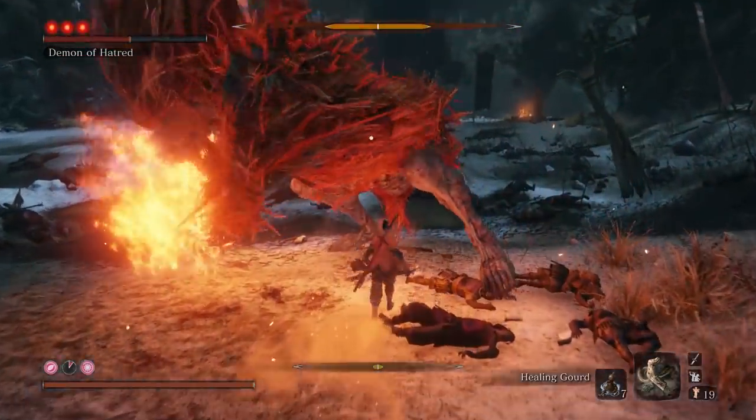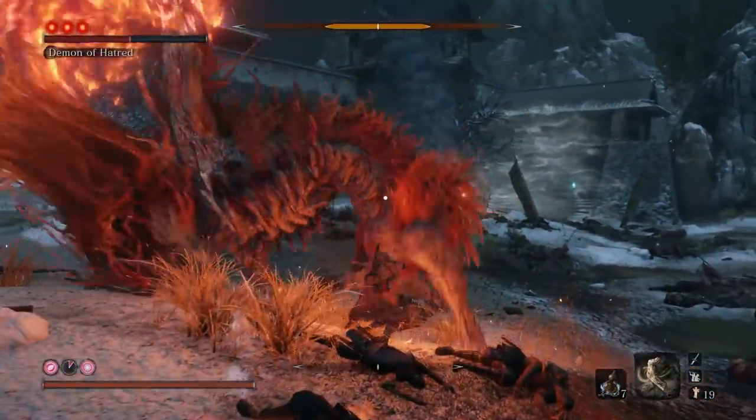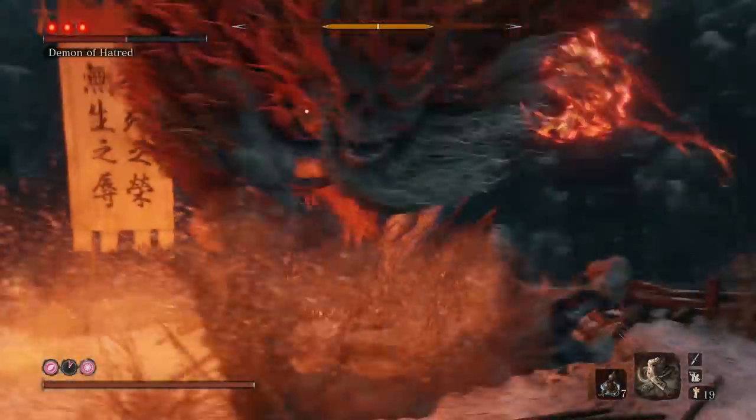Avoid his two fire swings by being as close to him as you can, then block his kick before jumping backwards to avoid his next swing. Then run at him to get a hit or two to punish.